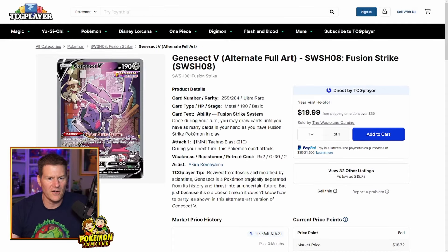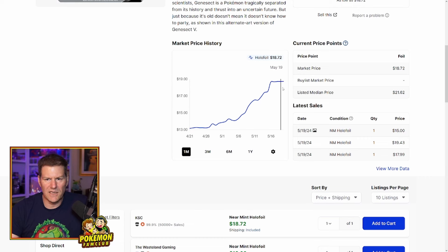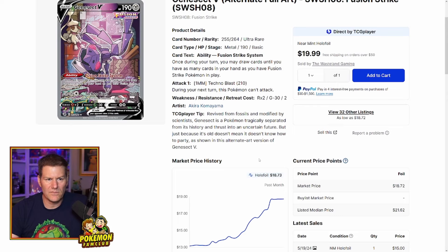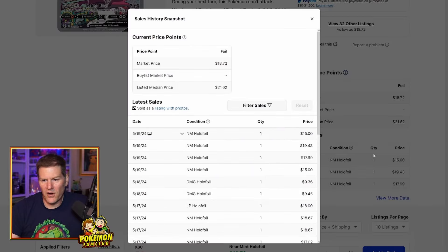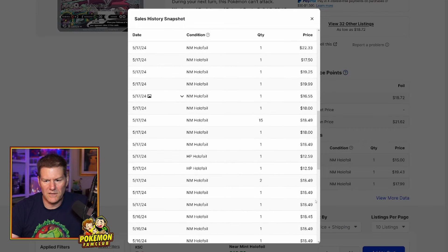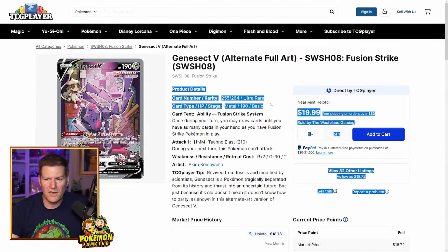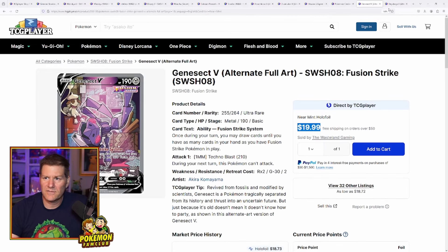Next up: Genesect V alternate art — I just love the artwork here; he's breakdancing. Super cool looking Pokemon and artwork. In the last month it's gone from $13 up to $18-$19. I picked one up yesterday on eBay — I paid $13 and a buck shipping, and it was a good deal with a picture showing it in perfect condition. On the 17th, quite a few were sold in the $18 range. This is Fusion Strike, and Fusion Strike's taken off. Super cool card, very budget friendly — if you're looking to add this to your collection, it might be a good time.